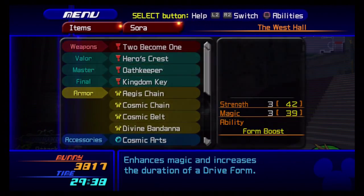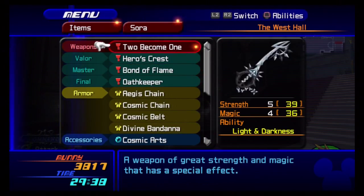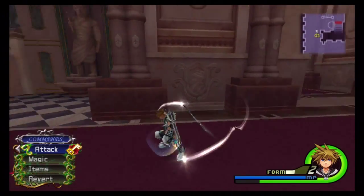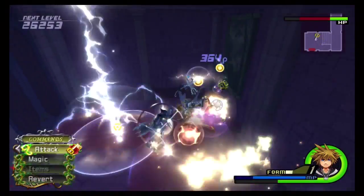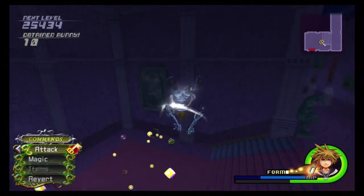What keyblades should I put on here? He said 'light' — oh my god, it's Final Form! Put Oathkeeper on here. I need enemies to fight. The one time you need enemies is the one time they're not here. I can glide with Final Form — that's how you get Glide in this game, you have to do Final Form. According to the wiki, in order to level up your Final Form you need Nobodies.